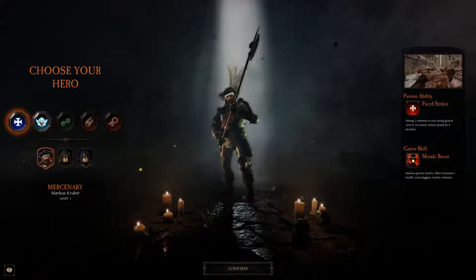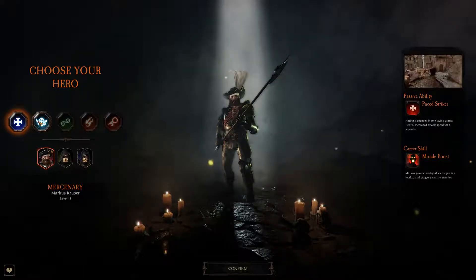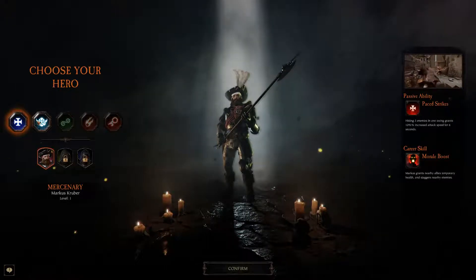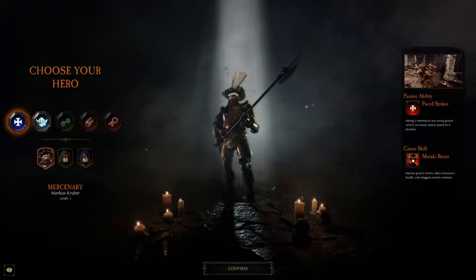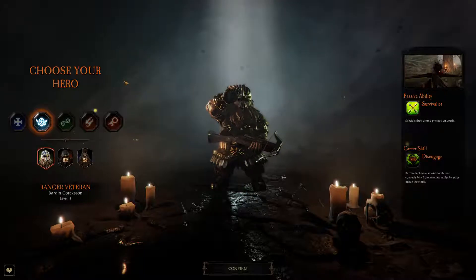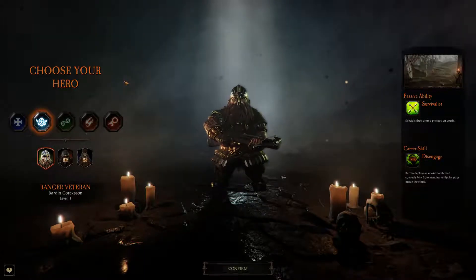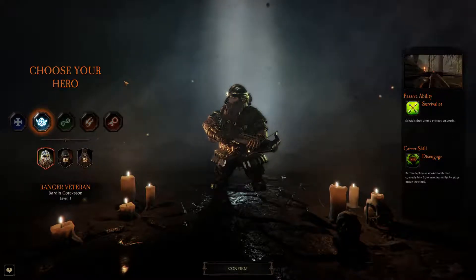Now we get to choose a character. So we have Mercenary. Passive ability: Paced Strikes — hitting three enemies in one swing grants 10% increased attack speed for 6 seconds. Career skill: Morale Boost — Marcus grants nearby allies temporary health and staggers nearby enemies. Ranger Veteran, Bardin Gorkson — or Borkson, something like that.